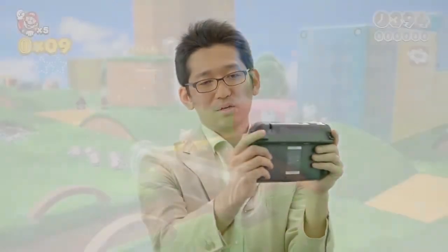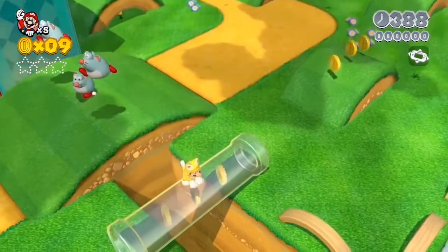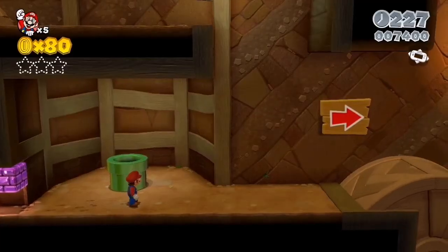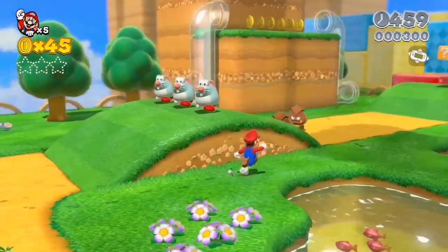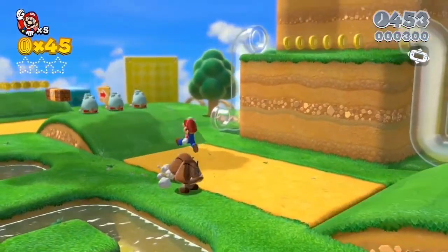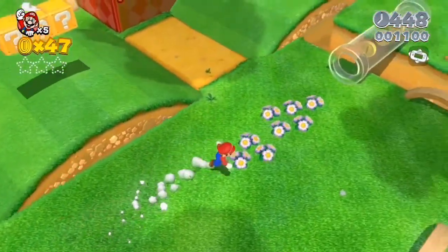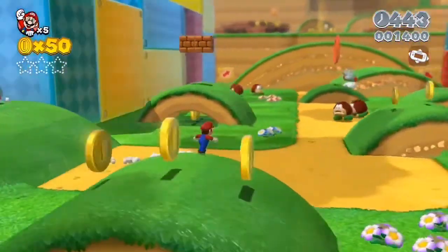We also added a mode where you can control the camera using the gyro sensor. You can move the camera left and right and rotate it up and down. This makes it a lot easier to search for hidden green stars. In past games, like Super Mario 64, you were able to move the camera around while you play. You can play just like that in this game, Super Mario 3D World.